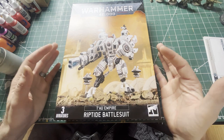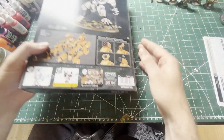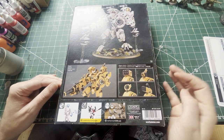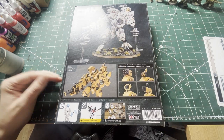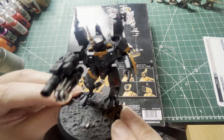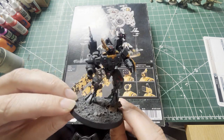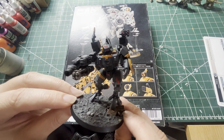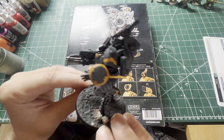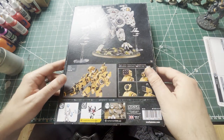So this is the Riptide Battlesuit. You get obviously the main model, two other models which are the shield drones, and when you flip it over it shows you some different designs — the white one, the yellow one. I'm going to do it the same as the Farsight: the nice blue and yellow look. It's the Incubus Dark Blue with the T'au Yellow. I just think it looks nice, so that's what I'm going for.